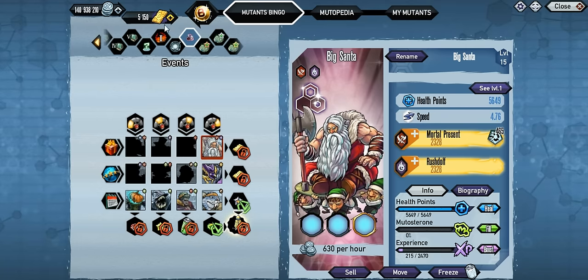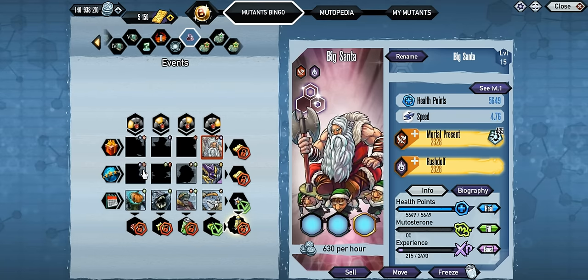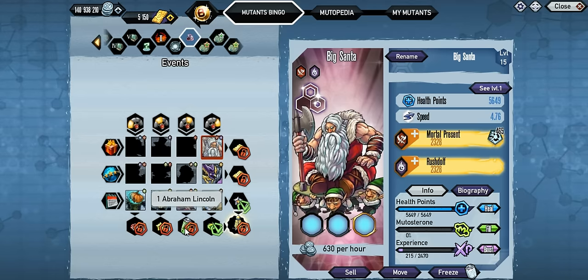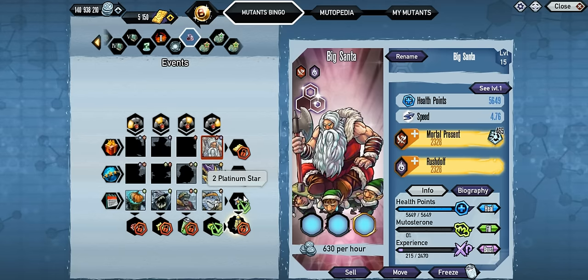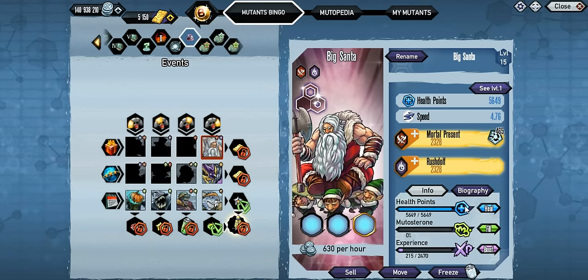Here it is — the events bingo. You do need it for one roll for the gold, and the other one's just tokens. But to complete the bingo, you're going to have to get it. Either 2,500 gold or $10 — let me know what you guys chose. I did go with the $10.